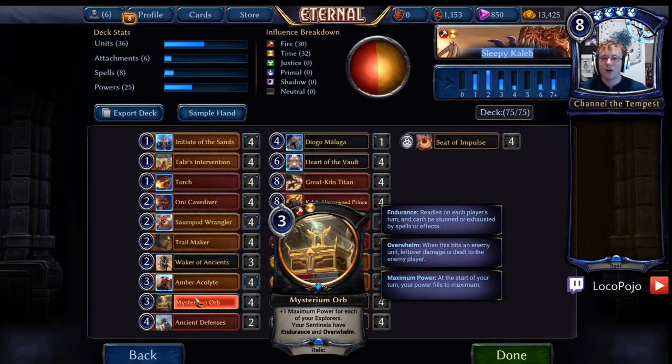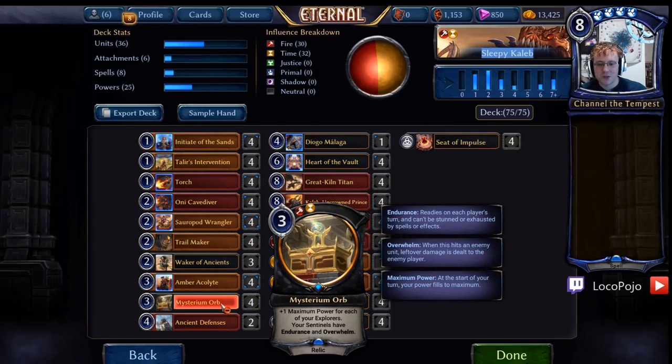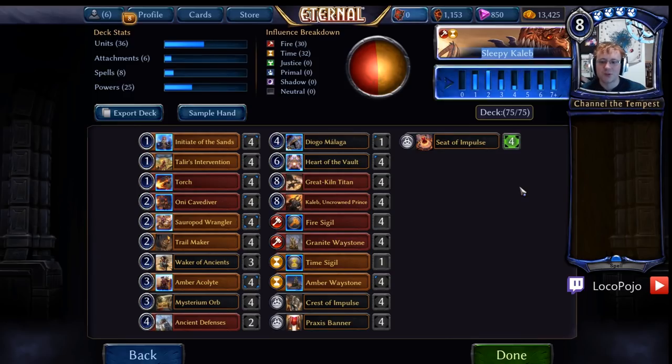On turn four, you play your power and a little bit of extra something, or you just play Heart of the Vault. It's really delightful if you can get all of the fixing necessary through Trailmaker, who's very good at getting Heart of the Vault out the door. So Mysterium Orb gets you the huge ramp, and that means we basically just jump straight from four to six. We don't do a lot in the middle. Most of our four drops are pretty light.